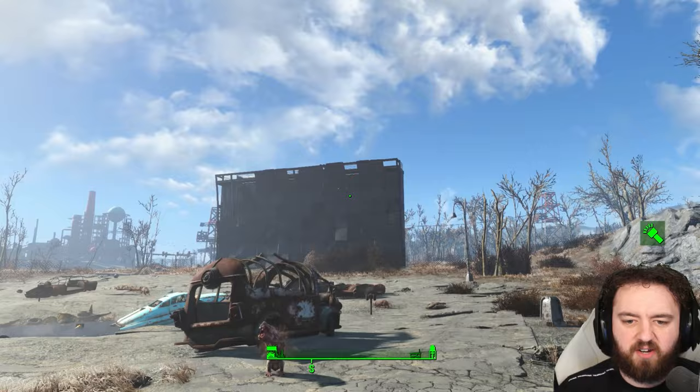You can either go to the top of the screen projector and get the key, or you can go into the first little room here. You can get yourself an early machete as well as some supplies. It seems someone was holed up in here not too long ago.